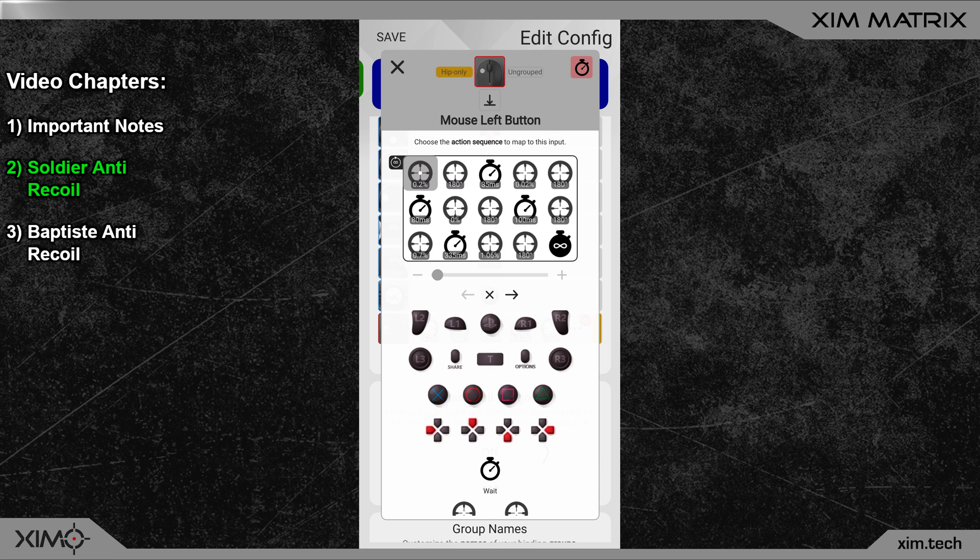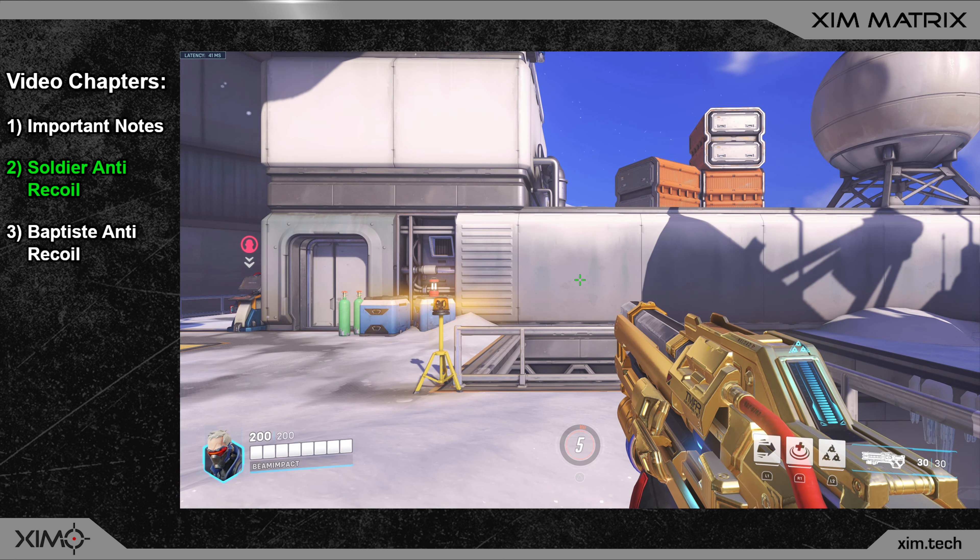Alternatively, just manually add all the actions you can see. You'll realize why I gave you the copy-and-paste code — the recoil is actually far more complex than it looked on first sight. In total the recoil changes its intensity five times. I've set the smart action to hip only, variance has been deactivated, and it is bound to the left mouse button so whenever I shoot this smart action will also be active.